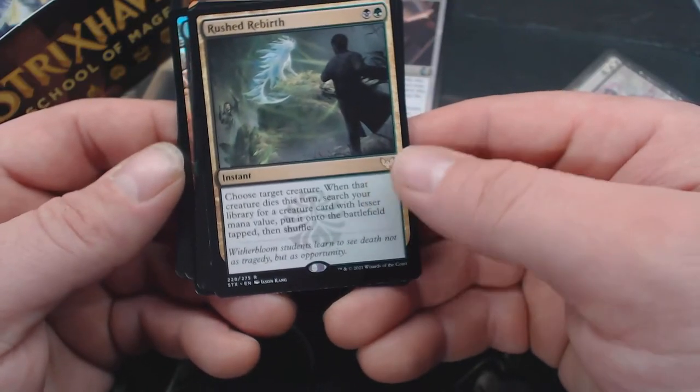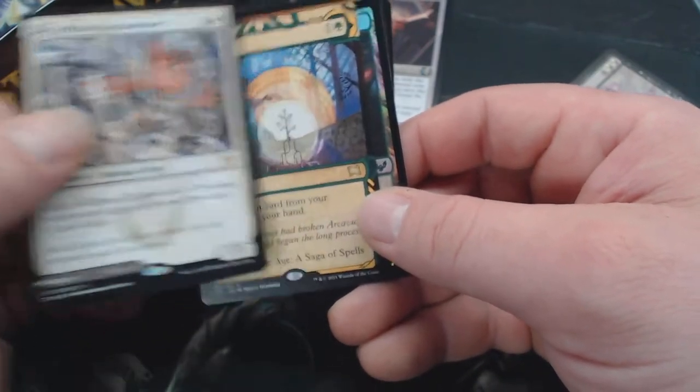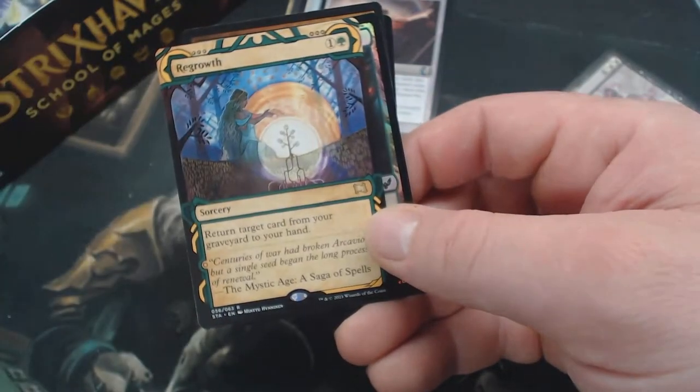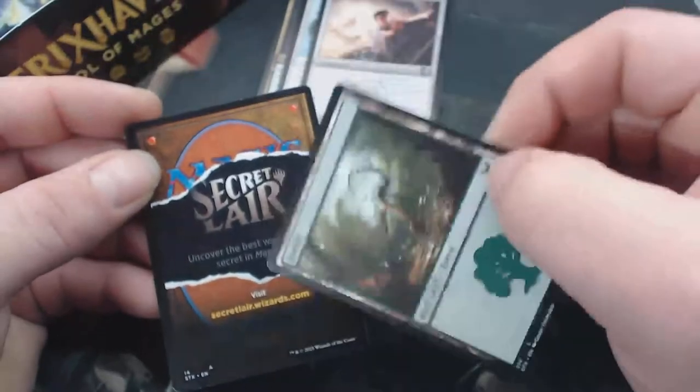We have Rushed Rebirth. Selfless Glyft Weaver, which is also a Deadly Vanity. Regrowth — that's pretty. A Foil Campus. Kind of neat.